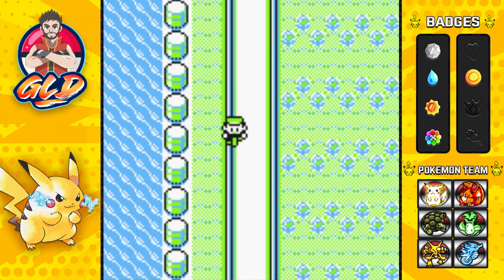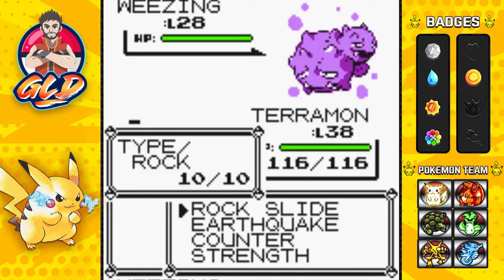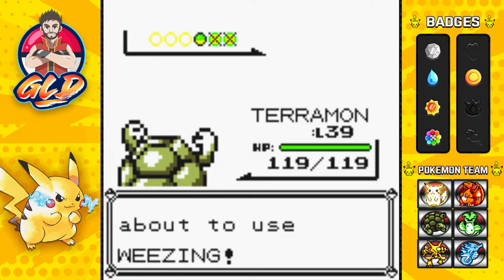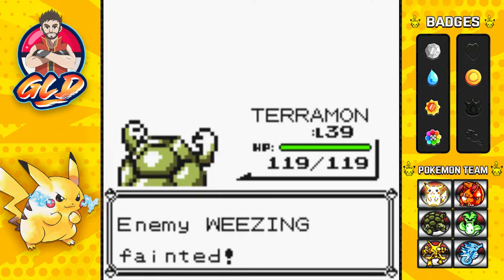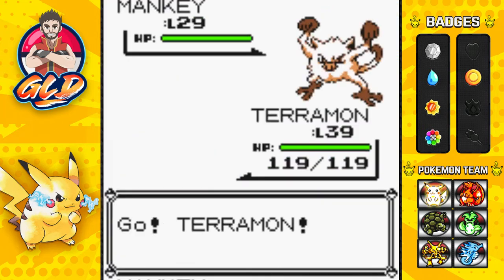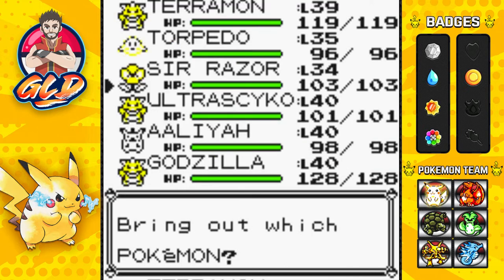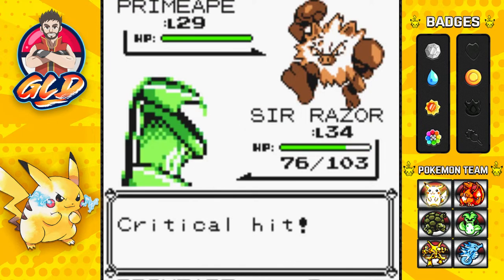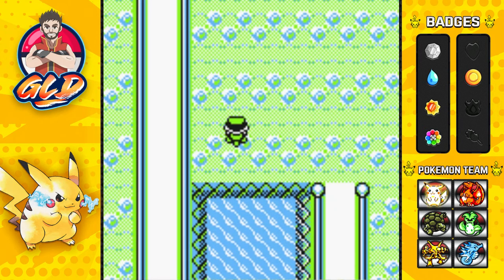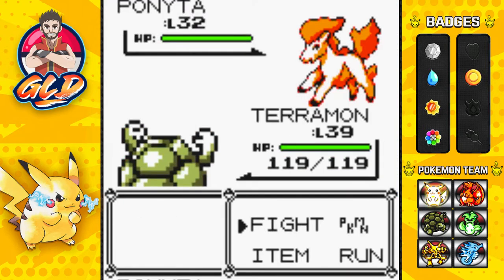We're trying to train up for Koga because he's a strong Pokemon trainer and got boosted up about 10 levels. So we're going to be training our Pokemon to no end so we can get them to level 40. We got three out of six Pokemon to level 40, and we are close to getting Teramon up to level 40. There are a lot of trainers I've skipped and eventually we're going to be switching up moves for all these Pokemon.